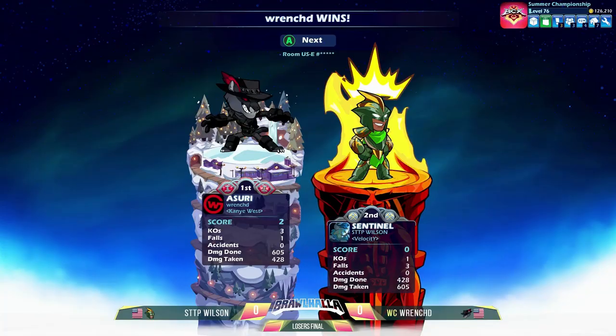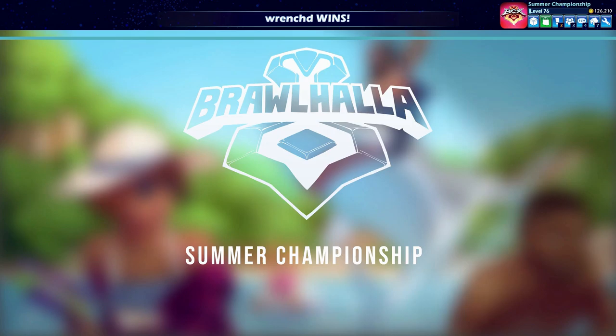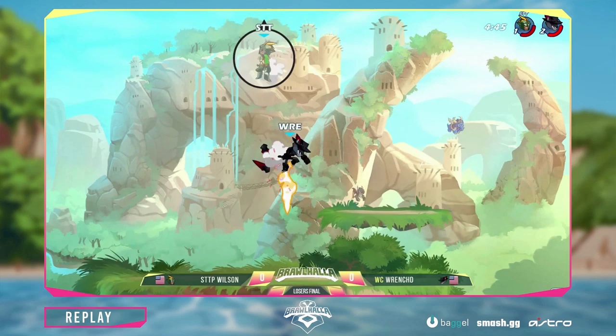That's been Wrench all day. Off of the hang time on that weapon throw, giving him the recovery — and a two-stock win in game one, nonetheless. Pretty convincing. They're rolling right into game two, Wilson shifting over back to Linfei... wait, isn't that Jala? Yeah, I think that's Jala.